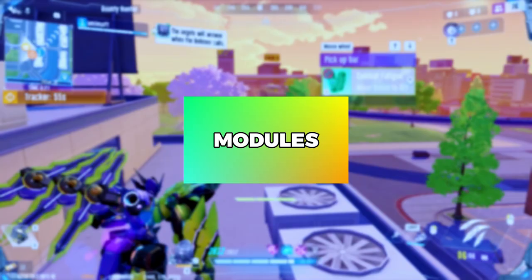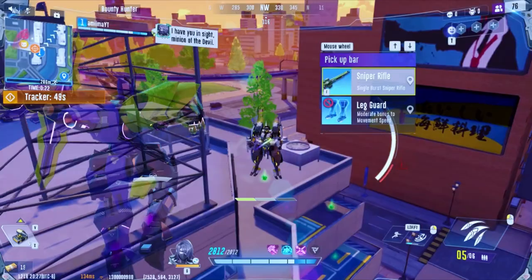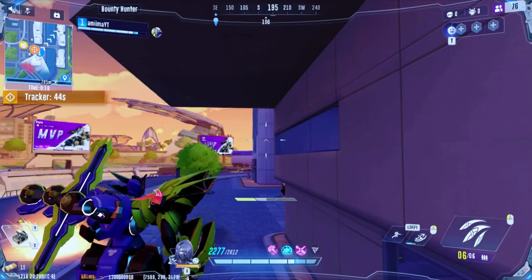Modules: The Starving module Fury increases the velocity and fire rate of your secondary. Its main uses are to ease explosive damage and tag far-off enemies, although the same results can be achieved with experience without the module.